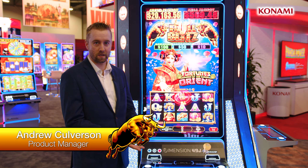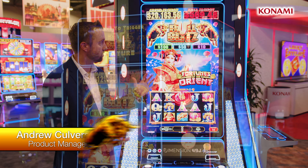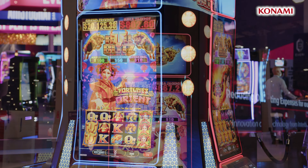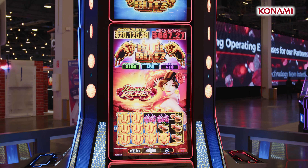Hello everybody, welcome to G2E 2021. My name is Andrew Culverson from Konami Gaming and I'm here to showcase Bull Blitz Fortunes of the Orient and Roses and Riches on our Dimension 49J, which has been rated best slot product of the year.